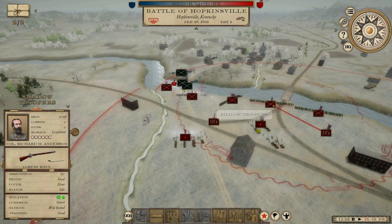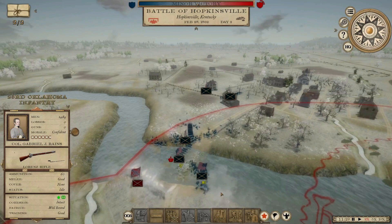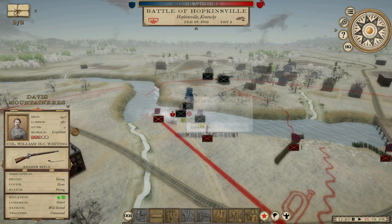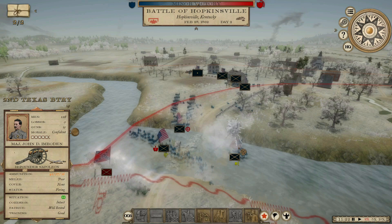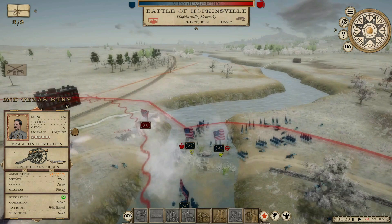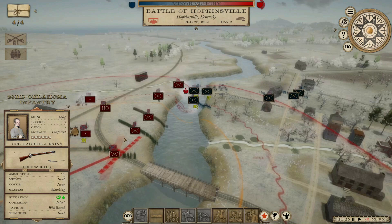Let's shift Shadow Troopers over here and shift the 23rd Oklahoma Infantry into their spot, because he's throwing three brigades across the river now. They're disengaged. Ammo is definitely a concern here.